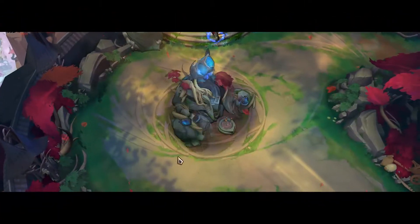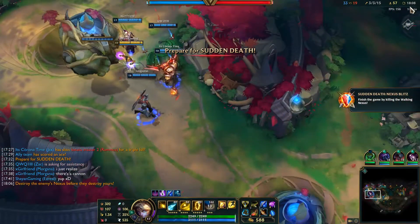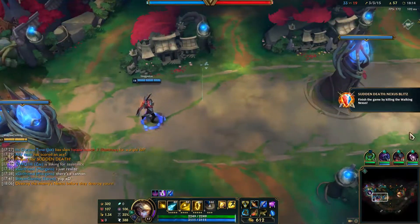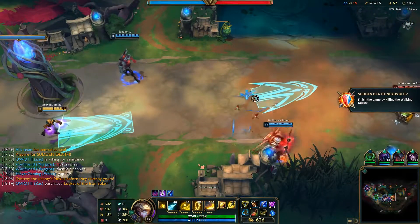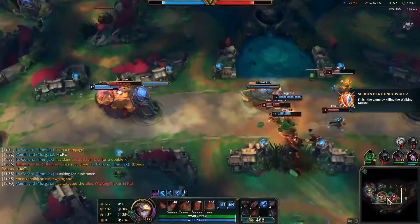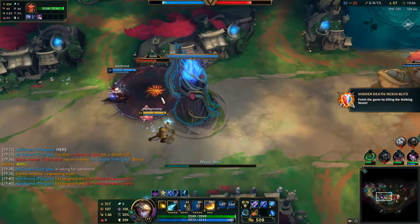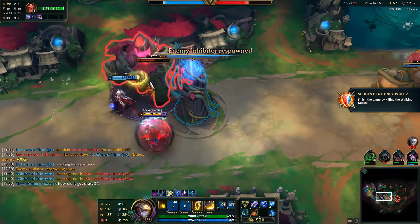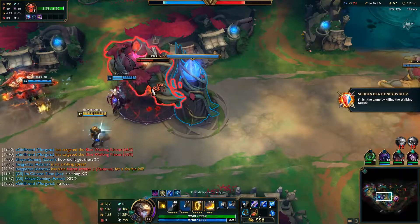The very final event happens at 18 minutes — because the Nexus has had enough and is taking too long. Each team's Nexus comes out of its base, walks toward the center, and you have to kill the enemy Nexus by literally attacking it. But in this particular instance, their Nexus was completely gone — we had no idea where it went. In different matches it did appear, so it must be a random bug. It turned out their Nexus had spawned behind our turret and just couldn't move, which was pretty OP and not a fair game.